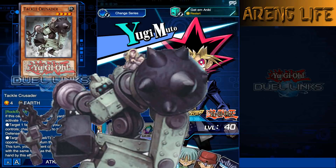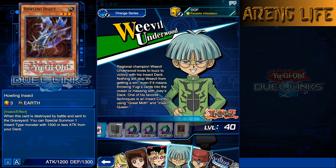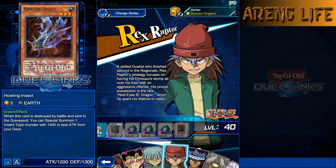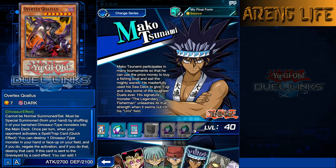We also got Bug Juice and Howling Insect - basically a searcher for any insect with 1500 or less attack that searches from the deck, which is really not bad at all. Rex has a new card, Overtex Qoatlus or however you pronounce it - there's no U in there - and it looks like it can give real life to dino decks. Mako has Aegis of the Ocean Dragon Lord, which keeps face-up level three or lower water monsters from being destroyed.